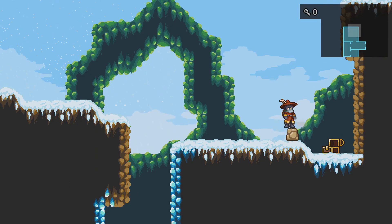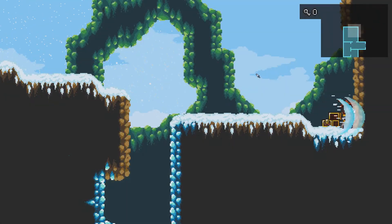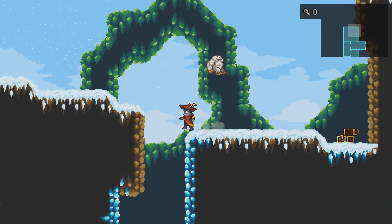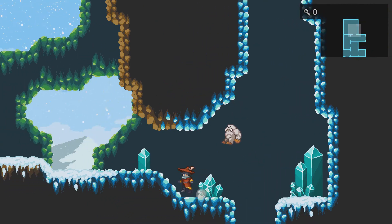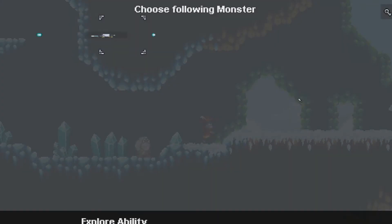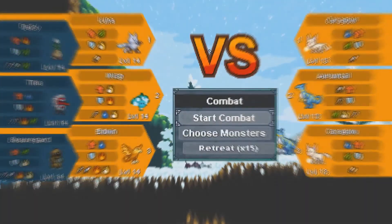Let's see if we can get up here — no we cannot. Let's just check here real quick. Let's go over here and see what's up, get Eldwin back out and go see what these guys want.